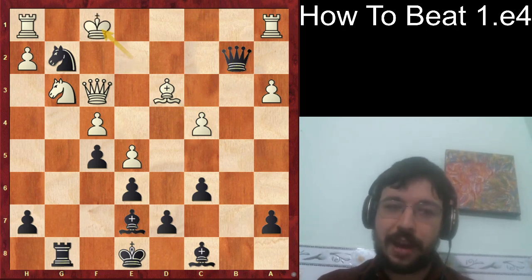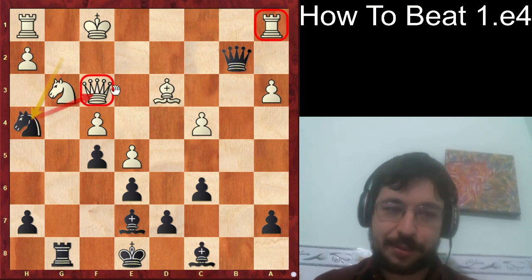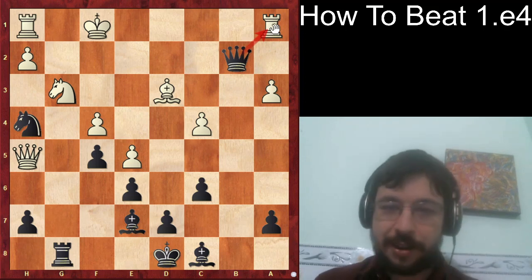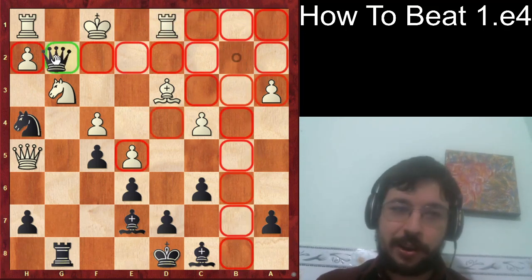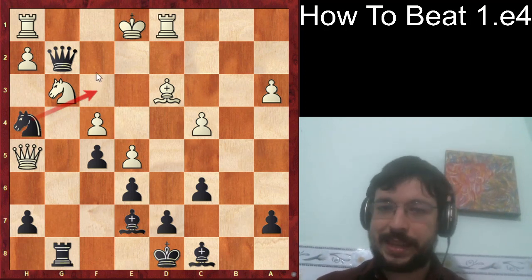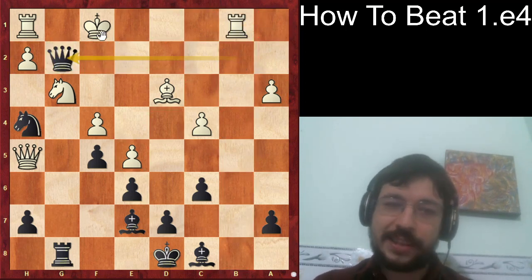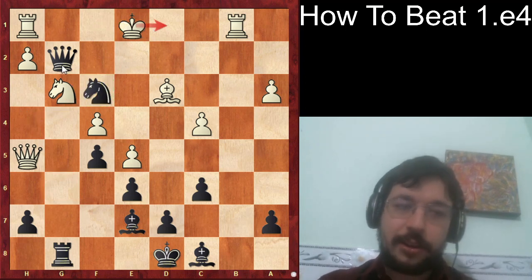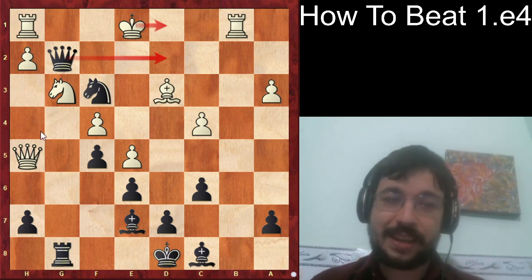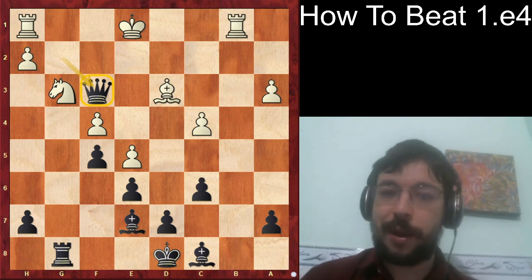After king f1, Black played knight to h4 and Aronian resigned. The rook is under attack, the queen is under attack, and queen h5 check is only a temporary measure. If white defends the rook with rook d1, Black plays queen g2, and after king g1 even knight f3 wins the queen. If white plays rook b1 instead, knight f3 still works because after king d1 there's a queen and knight mate with queen d2. Queen takes f3 is also just losing with Black being a queen up.